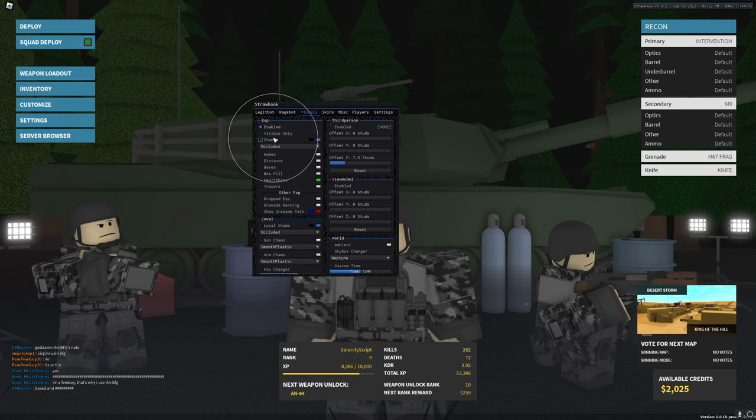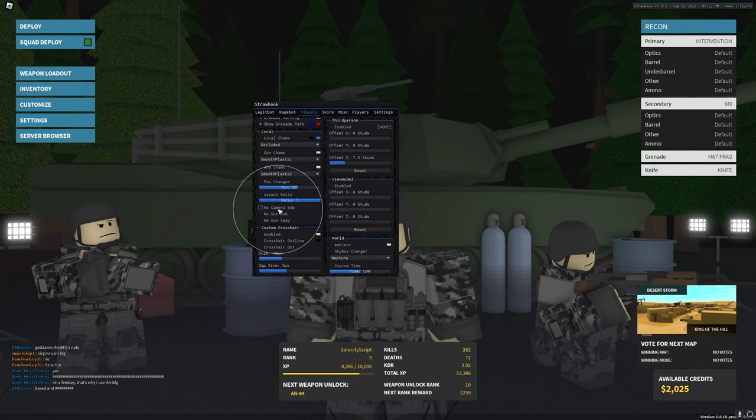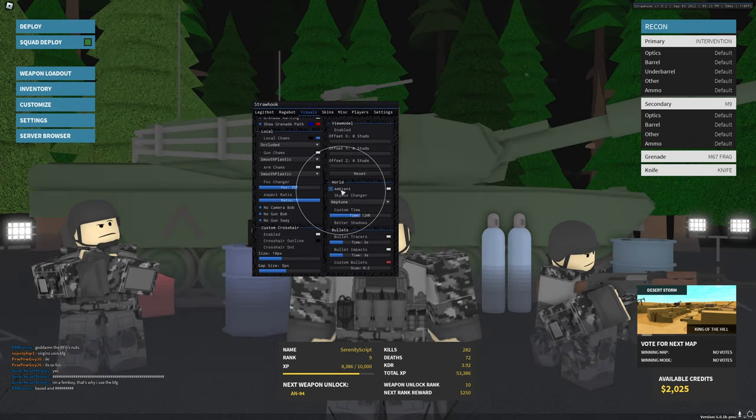For visuals, you want to turn on ESP. You have the option of visible only, so it only shows players that are visible to you. I personally don't recommend that — it's on the really legit side — but if you want to be extremely legit you can turn it on. This simply highlights the player and shows movement and camera movement. There are a lot of different options when it comes to visuals, and I like to have certain ones on for myself.